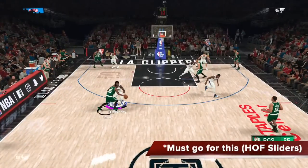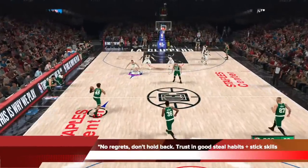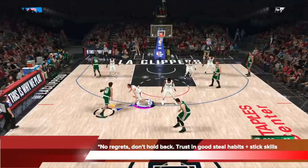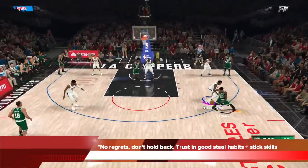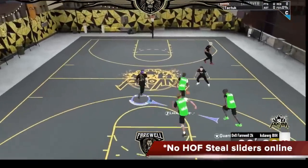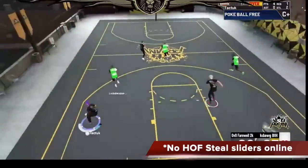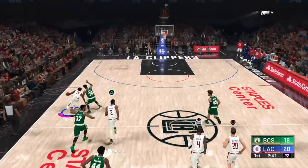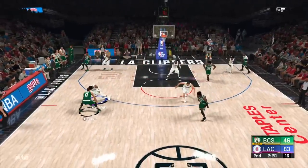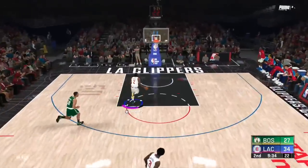Another bump off — I've taken him off his blow-by path, the ball is completely exposed, I have body position, and I'm going for the steal clicking Square. With these techniques: no regrets, don't hold back, trust your good steal habits, trust your stick skills, trust your read — you will be rewarded more often than punished. You can see Tack takes the technique online and goes for that body bump steal. The moment he bumps off someone's blow-by, he goes for the steal right away and gets it because there's no Hall of Fame steal sliders online. This is when you go for a steal: when you've canceled someone's blow-by, they expose the ball, especially when the circle is dotted up — click Square as the circle dots up if you have body positioning. Do not hesitate.